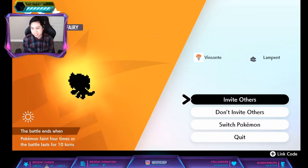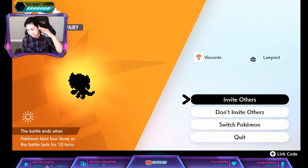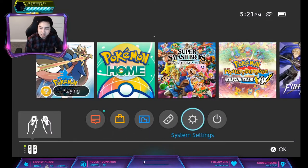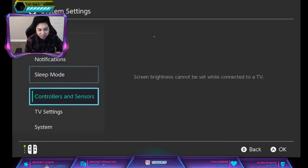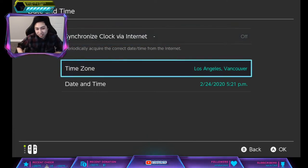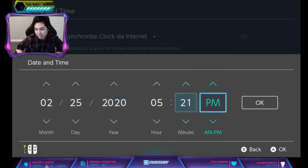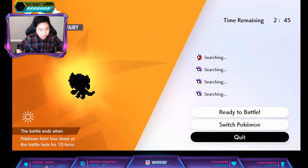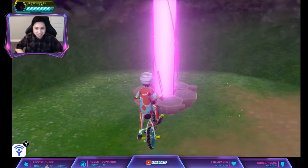It's not a Togekiss yet, and make sure you're offline. So you go to Invite Others, press home, go to your settings, go down to System Date & Time — please turn that off if you have that on. Increase your date by one, go back, quit — that should reset the dens. You confirm, and watch like this.